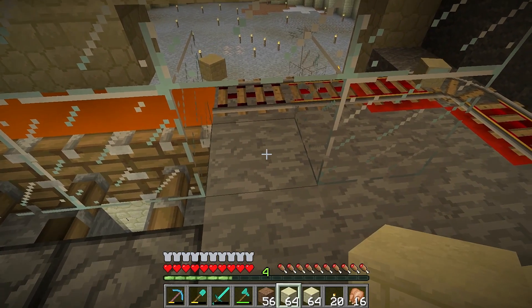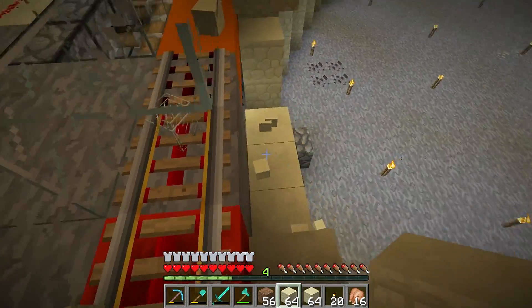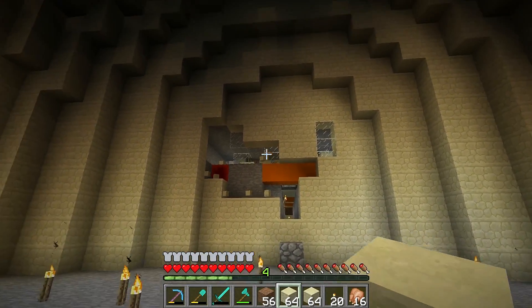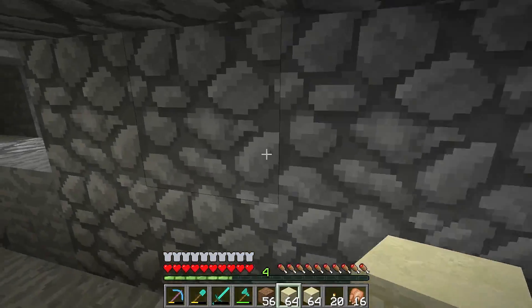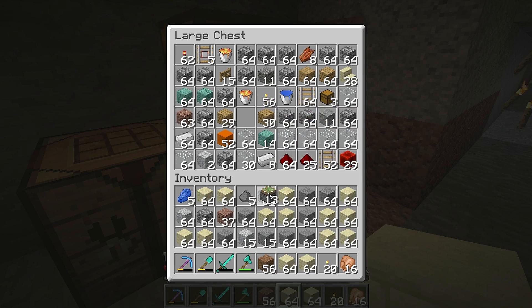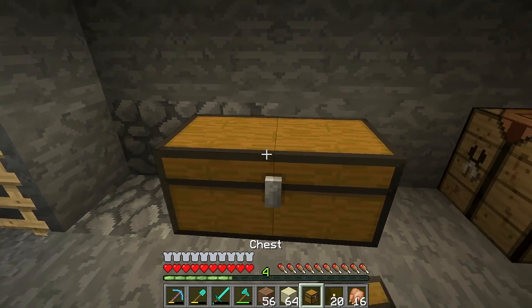If we free up this block here they should eject right there — fingers crossed. So when we start building the room we'll probably glass half of it so we can see the entire machine in action, which will be fantastic. We'll head down here and grab a couple of sticky pistons and some redstone. My inventory is packed at the moment — I need to bring over a couple more chests.